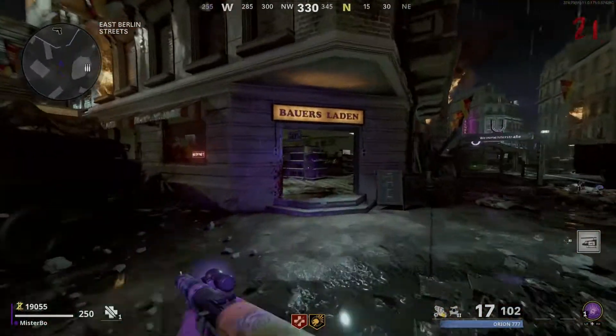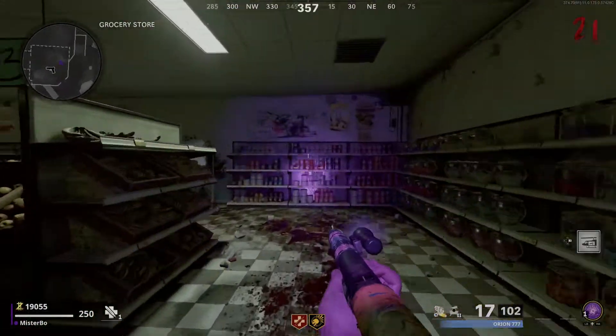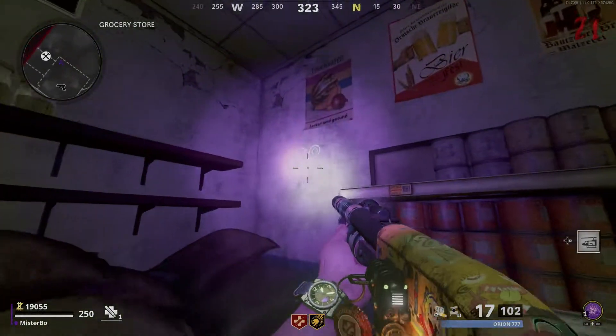The third room we need to go to is the grocery store. This is on the opposite side of the street to Juggernaut. Again, you need to scan the walls for two digits — mine were in the back corner and were zero zero.